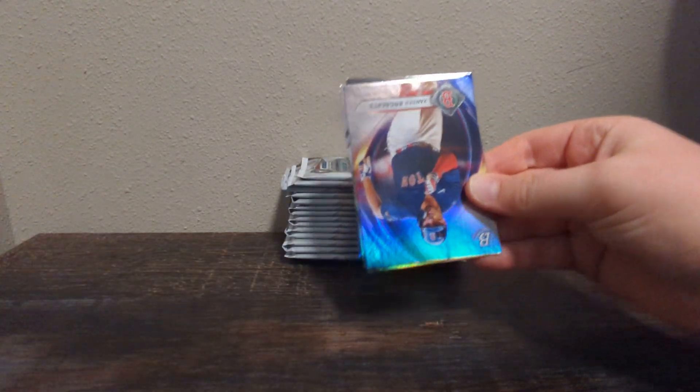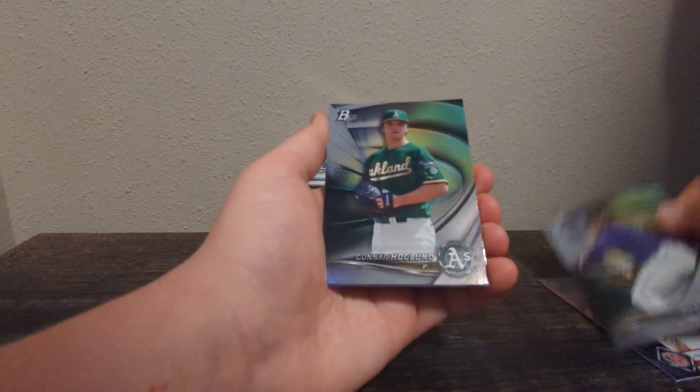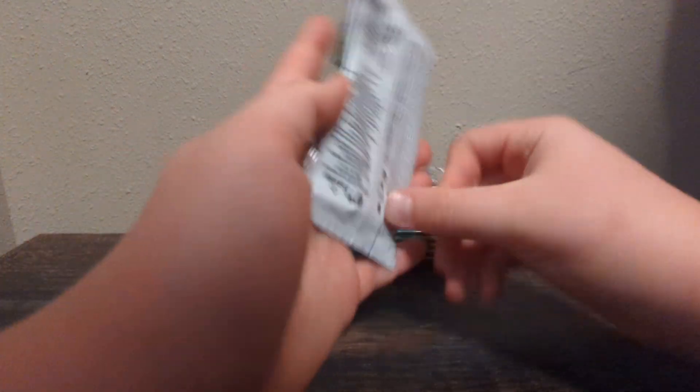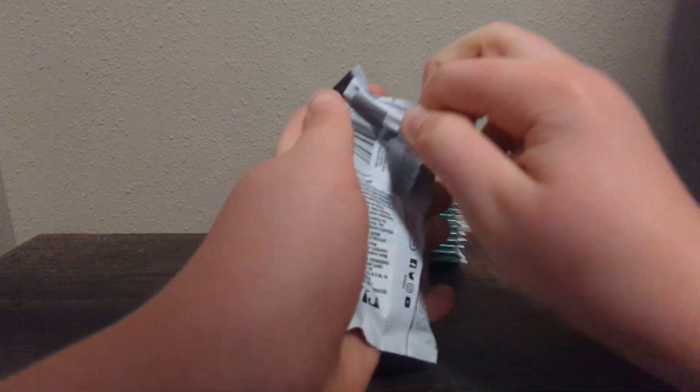Sorry if this is a bit loud — the packs are very big for only having five cards, so it's going to be a lot of rustling. Jaden Hill. Gunnar. Josh Lau rookie. And a Charlie Blackmon. Not the greatest pack — probably the worst one we've got so far, but hopefully we can change that around.